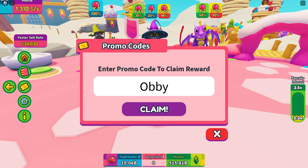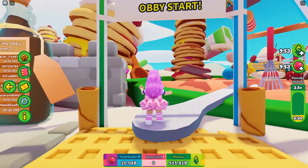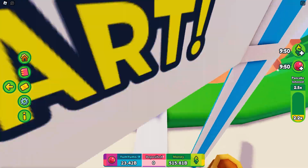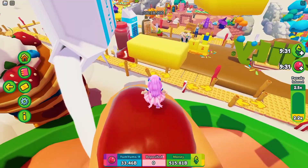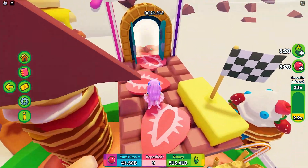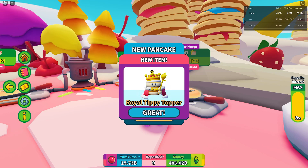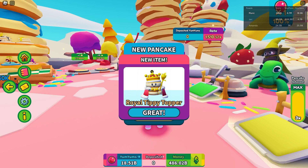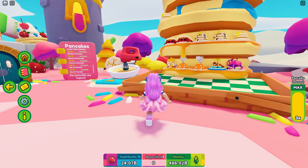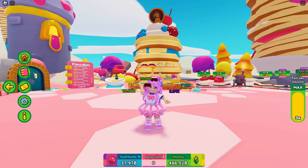Let's also claim the obby boost promo code — I did not claim this yet. While waiting, you can try out the obby right here. Completing it and reaching level two will double your cash and yum yums. After much waiting, I finally reached tier 15 by merging three fairy pancakes!